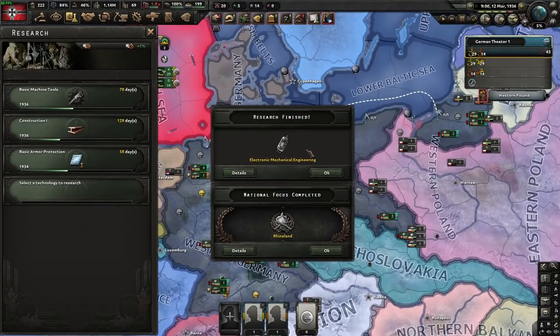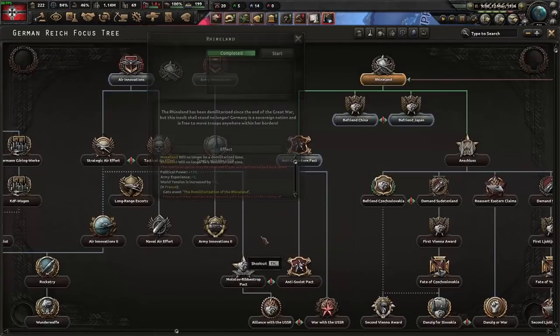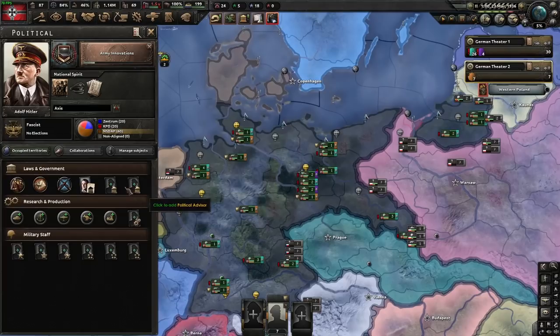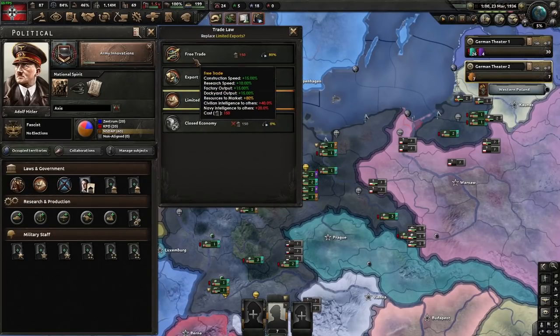We've just finished both Electrical Mechanical Engineering and the Rhineland Focus. With this research slot we're going to tech juggle into Basic Machine Tools. With the Rhineland, we're going to continue on to Army Innovations. For advisors, we're going to be appointing Martin Borman. After Borman, you're going to want to go for Gogol's and War Economy, stopping off for the Captain of Industry when he becomes available. I will not be going to free trade — in multiplayer, 100% you should go to free trade, but we're not in multiplayer and there's no guarantee the AI will trade with us.